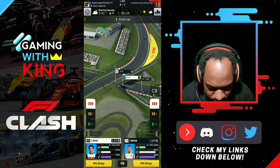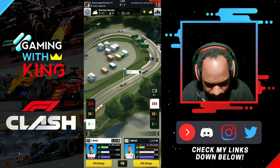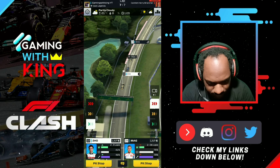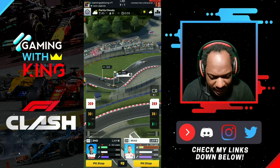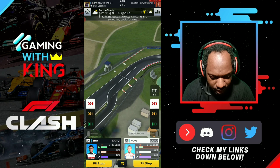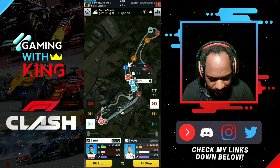Zhou almost squeezed in front but couldn't quite make it. We try to let K-Mag go and keep our drivers tight. K-Mag lets car 23 by — we don't want that. Then K-Mag makes a nice overtake but immediately gets blocked again. We're still in the lead as the rival is in the pits. On the final lap we cut Zhou down and let K-Mag go to challenge.